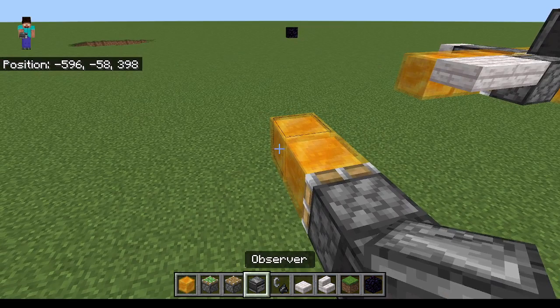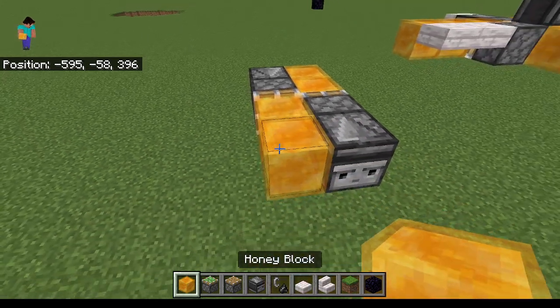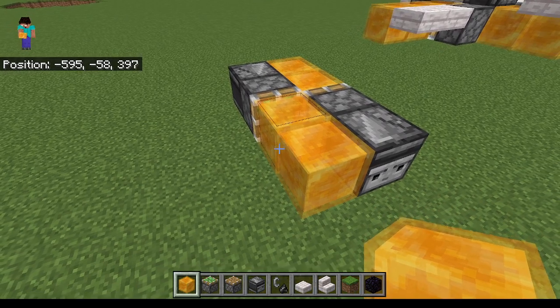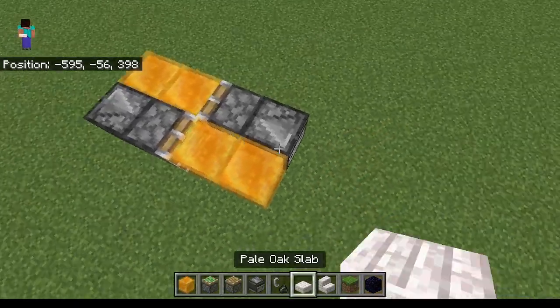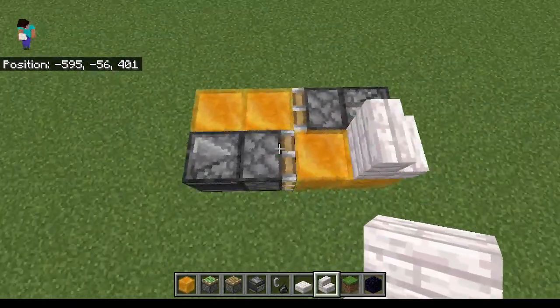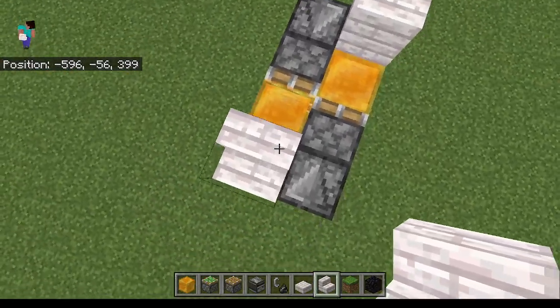And now you want to do the same thing, except this time you want a sticky piston. This is really it. You can do this to prevent — like, stop yourself from falling off, though it's not guaranteed.